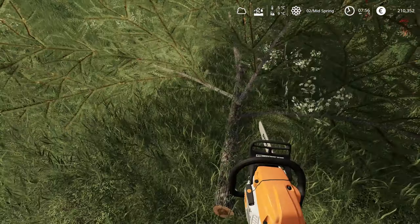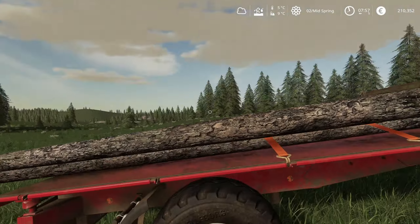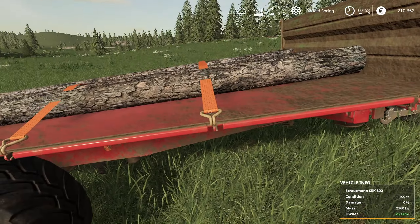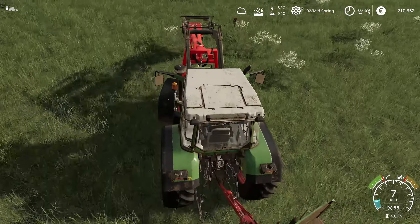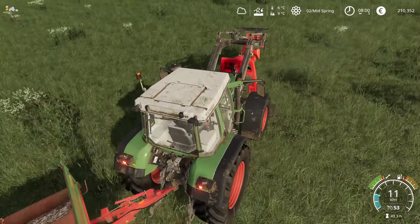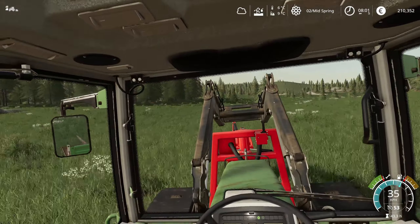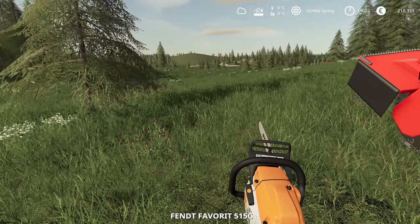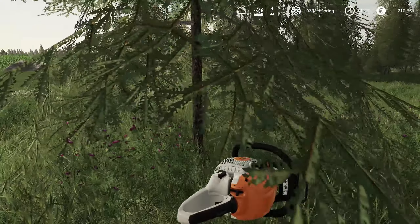He starts with cutting down the trees that are going to be in the way of field number 3 and removing the stumps. It's only a couple of smaller trees, so it's relatively simple to actually load them — using our small trailer in the bell configuration to load them on. One more tree over there; having everything with him to do the job in one go.